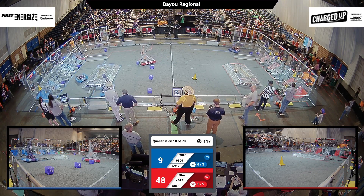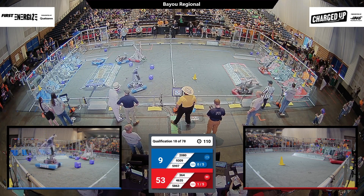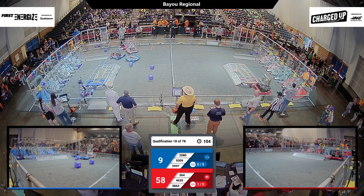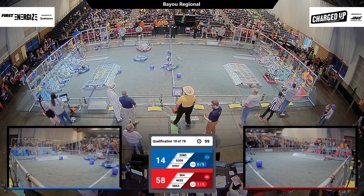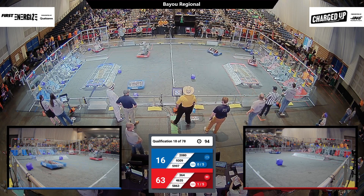Torbotics scoring a cone for the Blue Alliance, now they're working their way across the field to get a cube. Let's see if Torbotics can get back and get a cube in. Working their way down to the blue grid, trying to score another cube up high — good job, Torbotics. Torbotics working their way down to see if they can get a cone this time, and that will complete one link for Blue if they can put it in place.